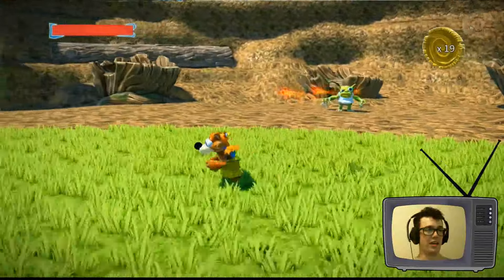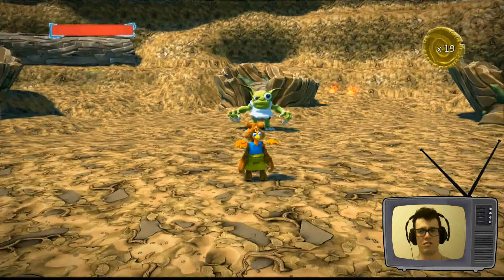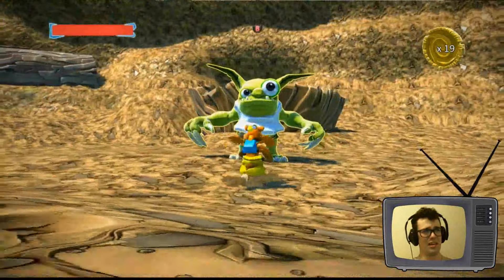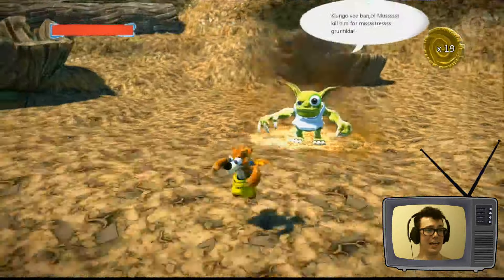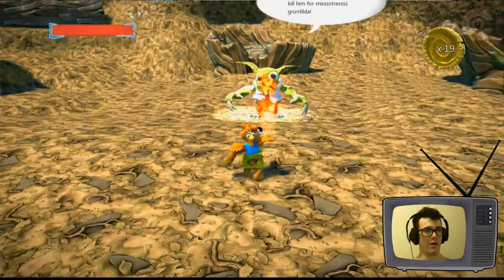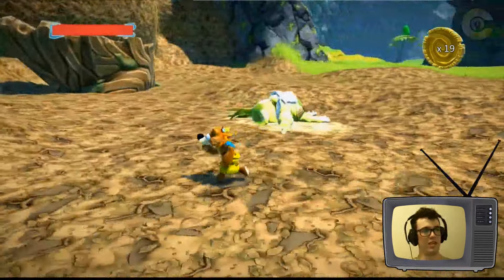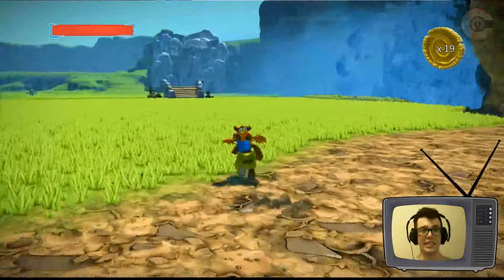Now we can leave this creepy goblin area without having to mess with them. Let's throw some fireballs his way — they totally missed him. Maybe he's friendly? Should we talk to him? Hello, goblin! Oh no, he's not friendly. 'Kongosi, Banjo must kill him for Mistress Gruntilda!' Okay, you're bad — fireballs kill you pretty good. I don't like your eyeball. He's dead.